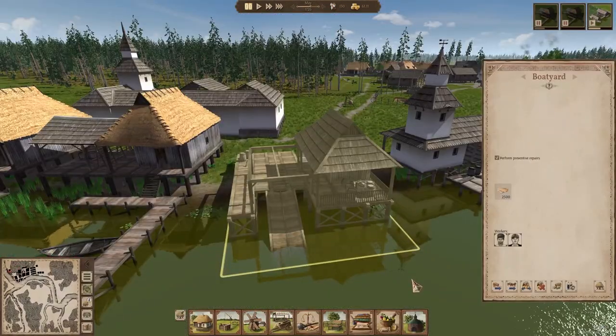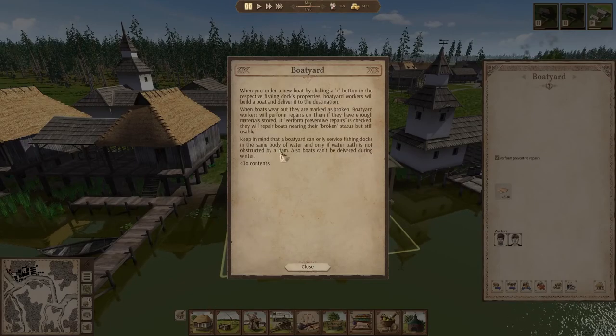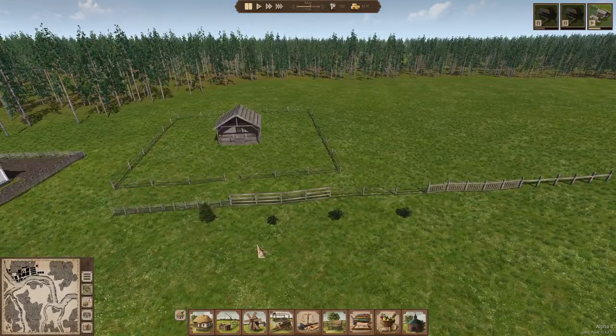They also claim to have added a help text for boatyards. However, considering it is not on the boatyard panel itself, I'm assuming that the boatyard help text is this. You'll also see that we have performed preventative repairs on the boatyard, but I believe we used that element in the last video of my playthrough, so you've already seen that.